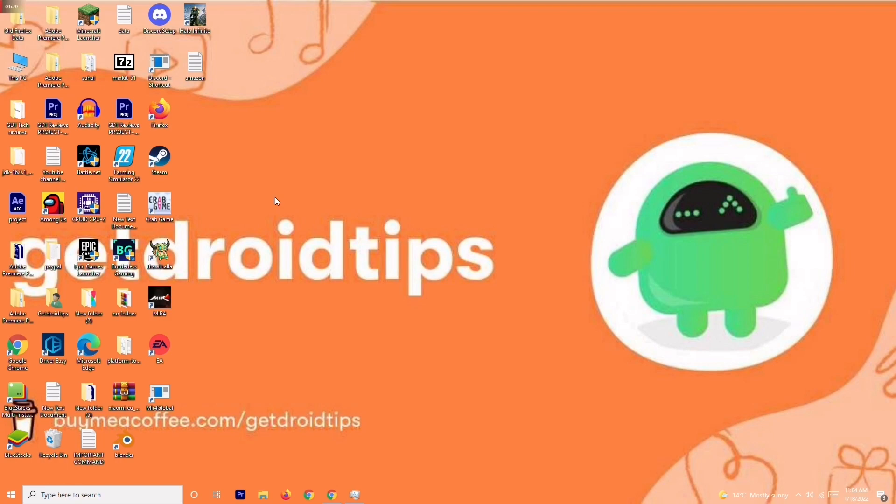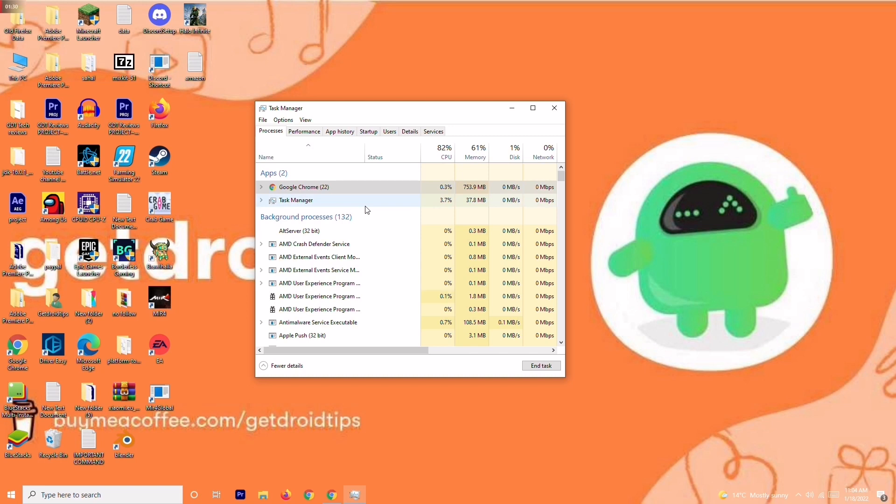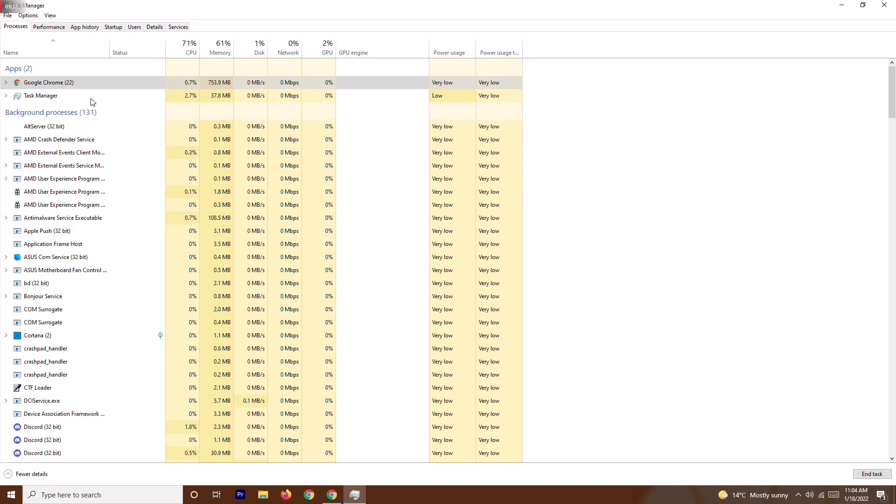Solution number three is to close unnecessary tasks running in the background. Right-click the taskbar and open Task Manager. You can see many things running in the background — check which ones are draining your performance. If there are any unwanted heavy programs like Adobe Premiere Pro or similar, right-click on them and select End Task.